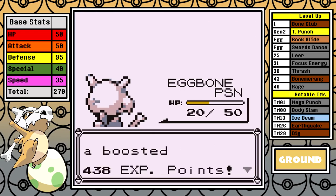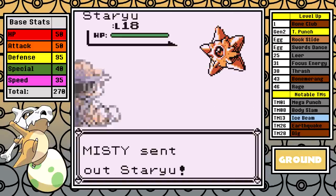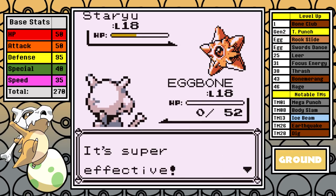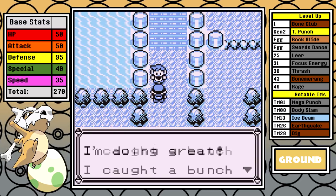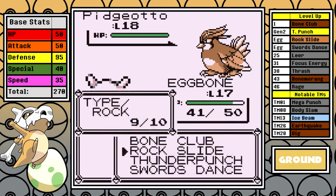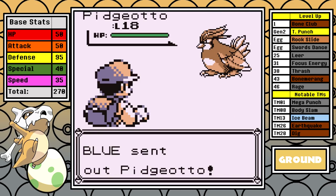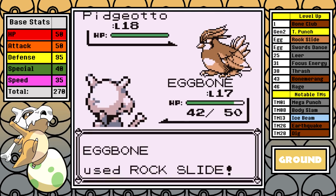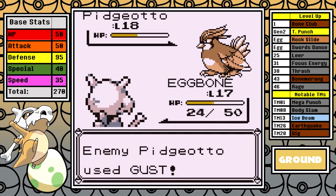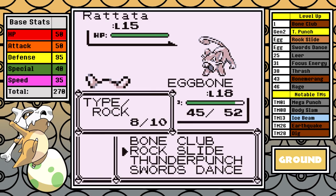By the time I progress through Mt. Moon it's time to tackle the problems Cerulean is going to present. At this point I'm foolish and think a level 17 Cubone that doesn't listen can just beat Misty — I'm swiftly brought back to reality with a critical hit Water Gun. I double back to rival number two. The first attempt is awful — Cubone doesn't listen to anything for the first few turns and I'm slowly whittled down. I eventually get off a Rock Slide which does great damage, but I'm finished off. Going against a matchup like Pidgeotto that's normally volatile anyway, with a high probability of skipping turns, it's a recipe for frustration.